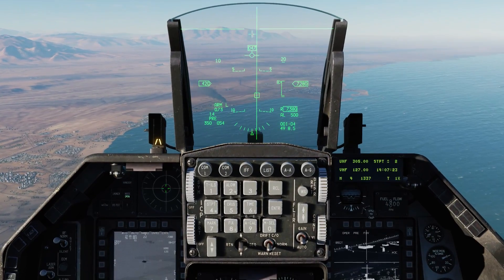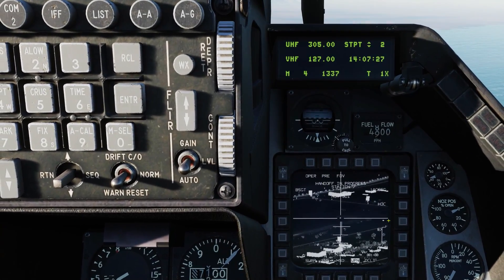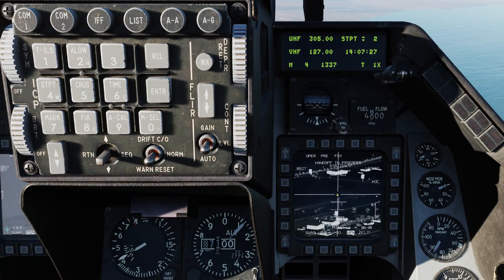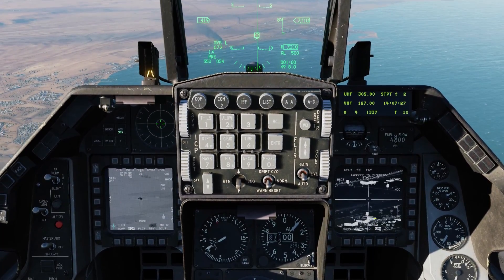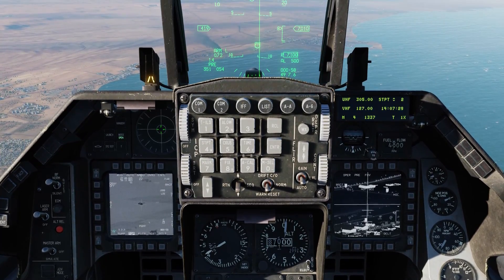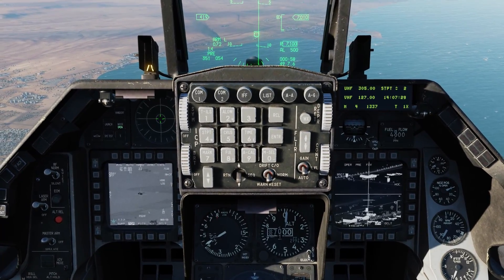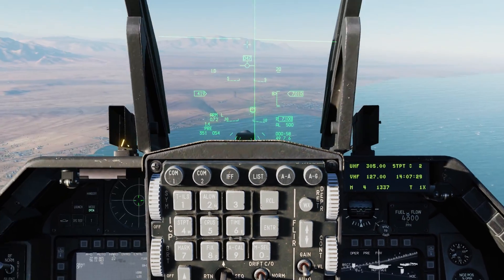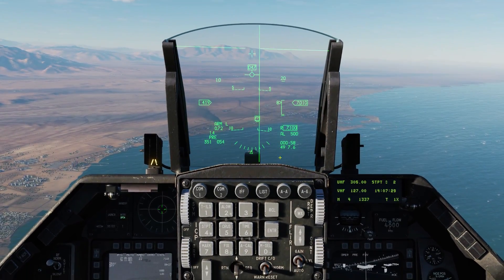9 miles. Now to command the handoff, we'll go TMS forward short. On the Maverick page we now have handoff in progress on station 7 — the targeting pod has handed off the location to the Maverick to lock up that target. We can see a 1 over the station indicating the line of sight is being correlated. It very briefly went to a T indicating the TGP lock command was given, then quickly went to a C indicating the handoff is completed and the Maverick is tracking that target, which you can see by the collapsed crosshairs on the Maverick page. On the HUD, the square indicates where the targeting pod is looking and the circle indicates where the Maverick is looking — they are correlated together.